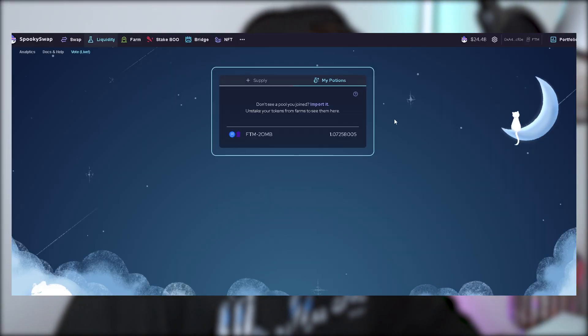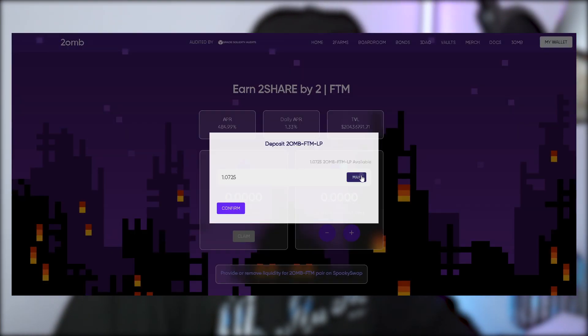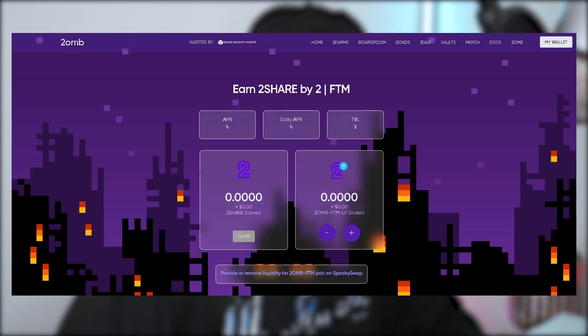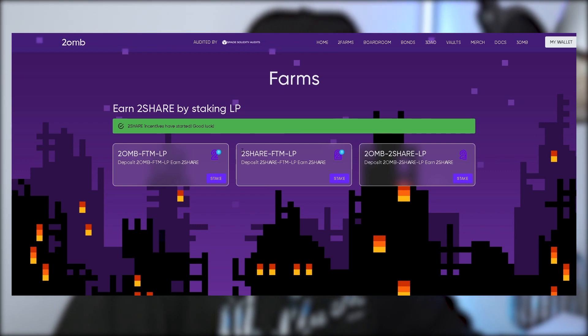First let's cover LP pools. I'm going to use 2ohm as an example — I'm not endorsing 2ohm and I'm not saying they will rug, just using this as an example. So let's say you have supplied your LP pair, whether that's at Spooky Swap, Spirit Swap, or any other DEX. You will have your LP pair here and you deposit that into the contract. Gas is just crazy at the minute on Fantom — I like to double the gas just to be sure. I have now staked my LP in this pool, the 2ohm-FTM pool. There are three different farm pools here: 2ohm-FTM LP, 2share-FTM LP, and 2ohm-2share LP.